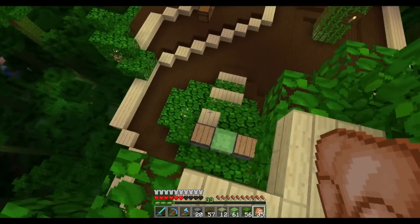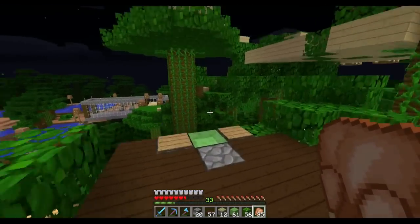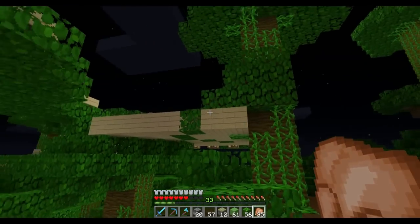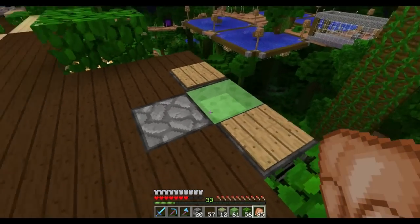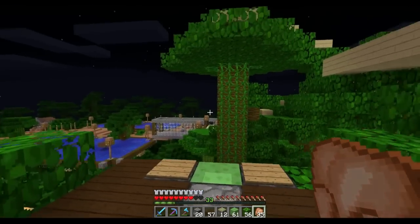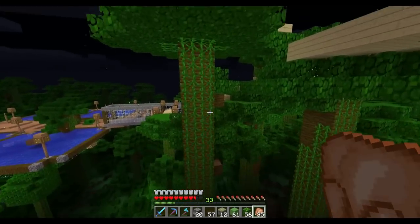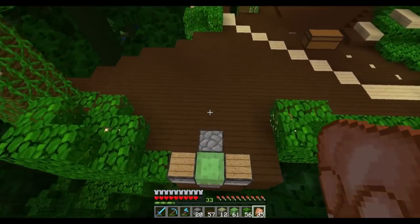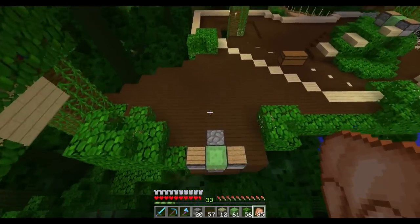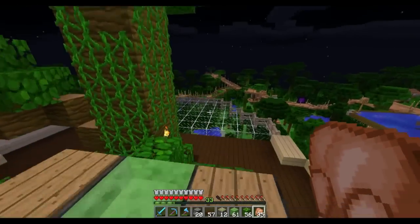Just a quick update: a couple episodes ago we had this launcher that gets us up onto our enchanting room. I had it one block back and it was always iffy whether I'd make the jump. I moved the whole device one block forward and it seems to be 100% now — I haven't actually fallen since. Same design, just one block forward, and it's all fixed.